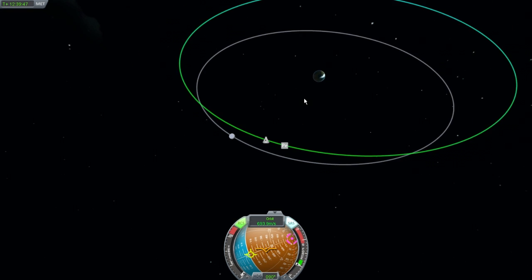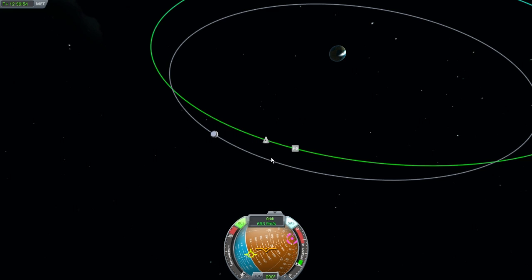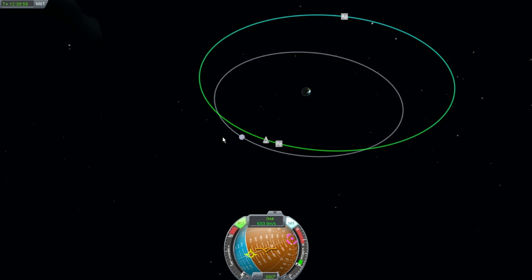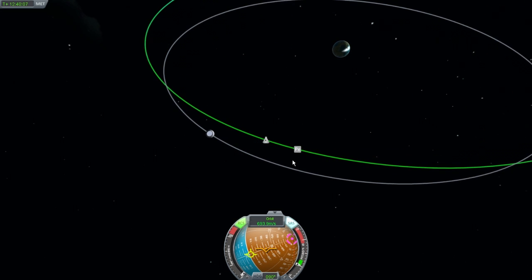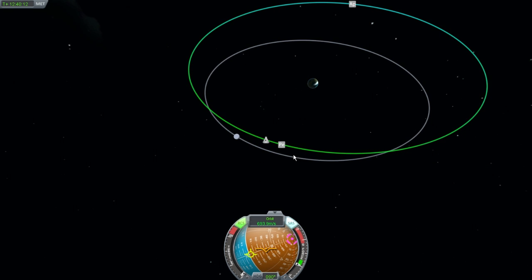Okay. Yeah, as you can see, once I got a certain distance away from the moon, the whole physics system changed, and now I'm actually on this very wide Earth-Kerbin orbit. So what I've got to do — I suppose now is the time to do it — is do a retro burn and then bring the apoapsis in, and that should be a proper orbit around Earth.